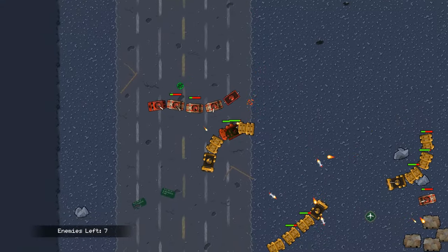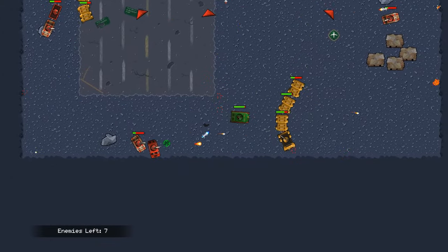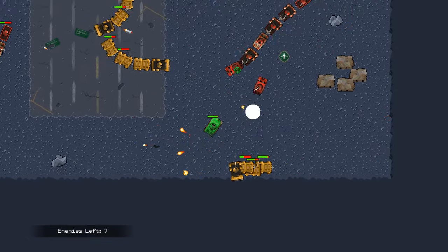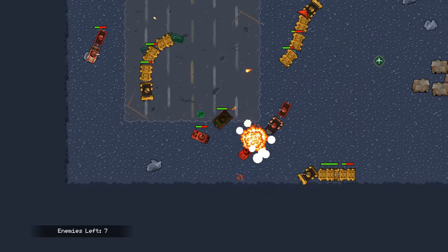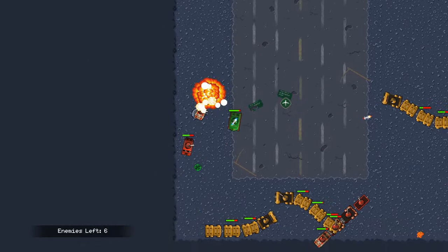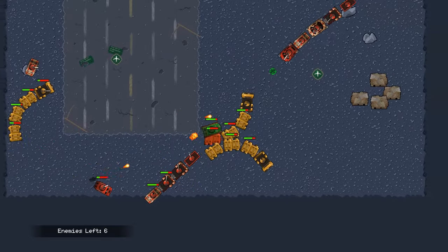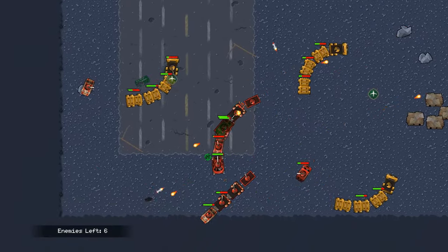These red ones are dangerous and our bullet is slow. We have only one tank type so it's quite a challenge right now. I'm just crippling these chains - the wagons, let's call them wagons. They don't do anything once they are disconnected.